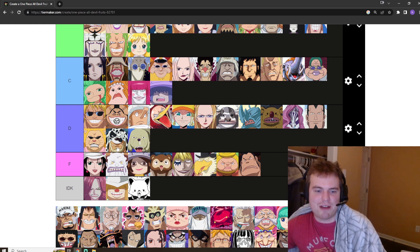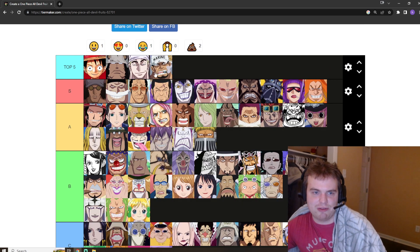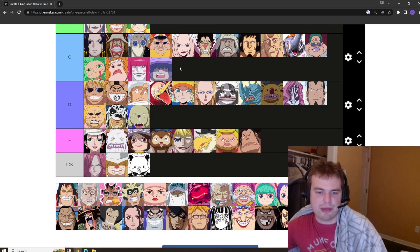Sakazuki Akainu — obviously one of the most capable users. His Devil Fruit, only maybe matching with Enel — when you get that Devil Fruit, you become just a destructive natural force like no other. I think it's in the top five. I think it's still maybe not as good as Enel's — Enel probably has more utility. But Sakazuki instantly turns you into someone that nobody wants to fight. It's up there in the top five.